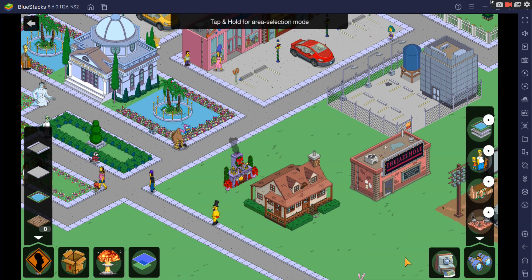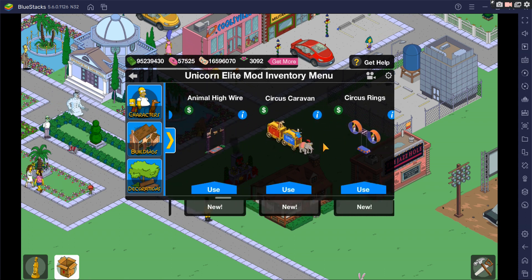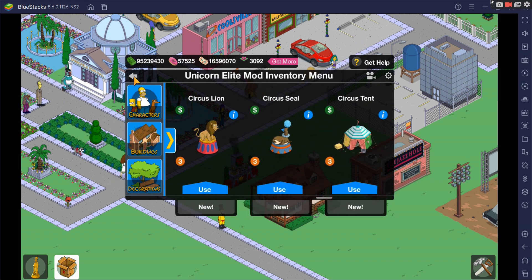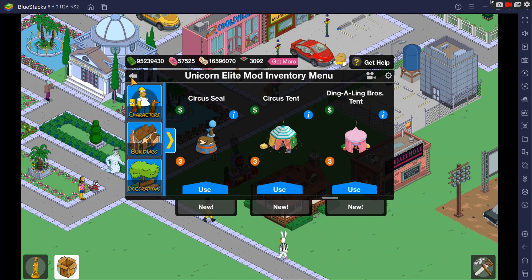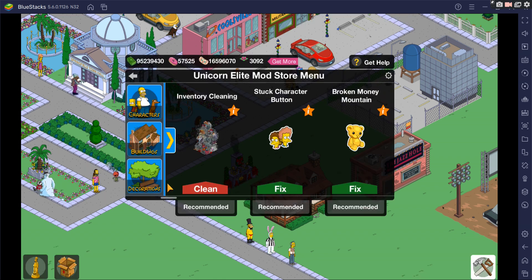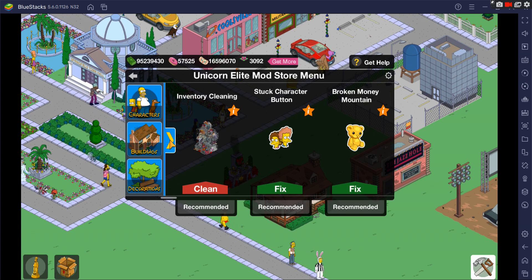Going into inventory, you can see it's added all the items from that event. With unique items only one will be added, but with non-unique items there will be a variation of three or more added to the account. To clean up the inventory, we'll go to inventory cleaning and clean it up.